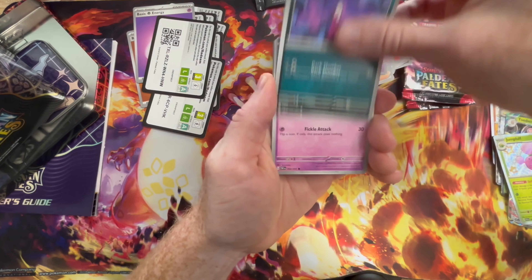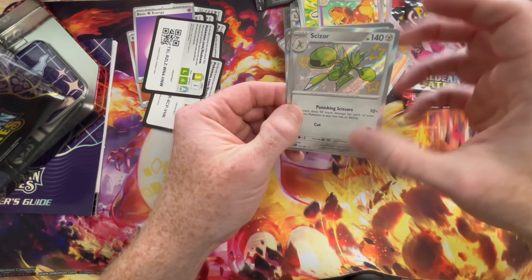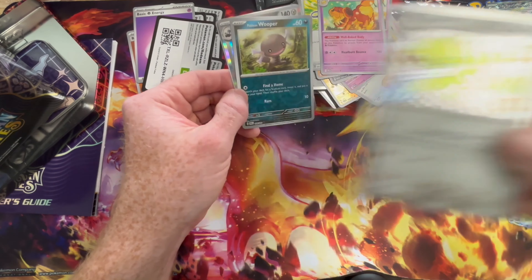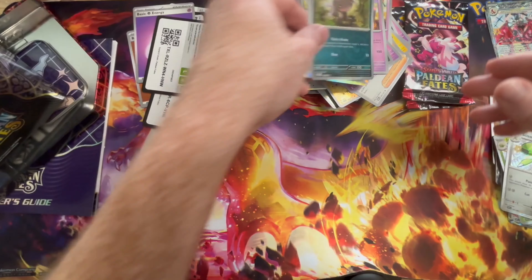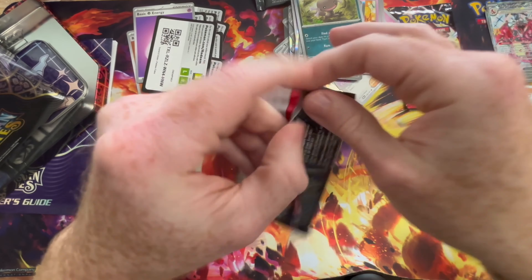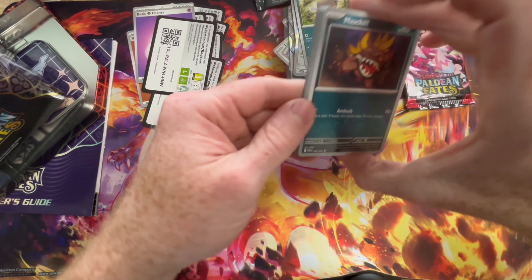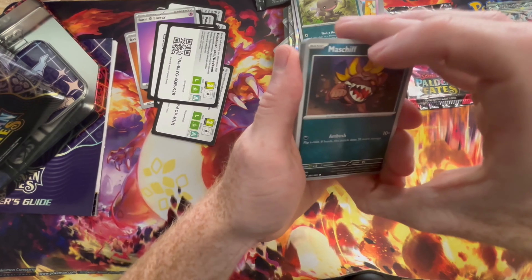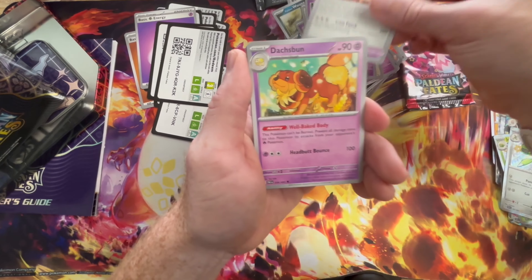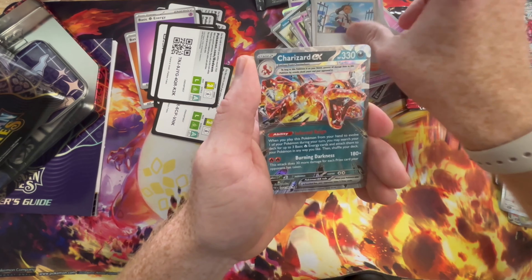Still missing that all-important Charizard SIR that I want to re-pull. Got a Scizor — this is a duplicate but I'll take it; Scizor is a really cool baby shiny. Our Charizard is just wrecked at the top — if I were to submit that to PSA, I think it would probably be anywhere from a six to an eight, which is really disappointing when you pull something that rare out of the set. I've pulled all the SIRs except for that Arven, so once we get Arven, we'll be cooking.